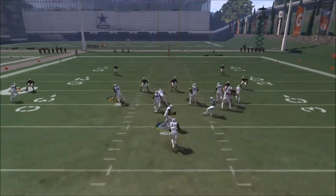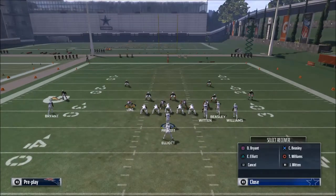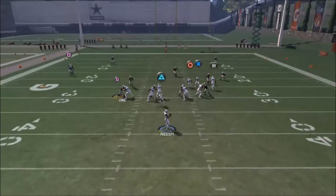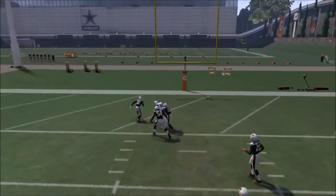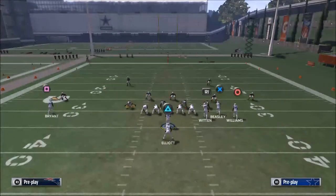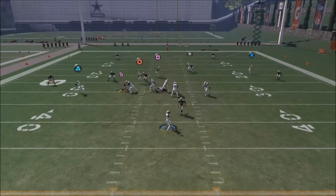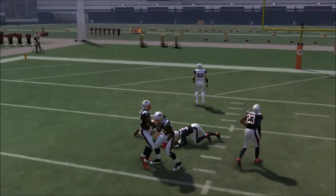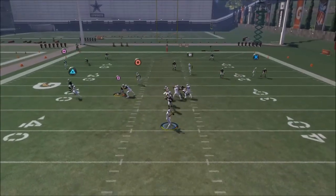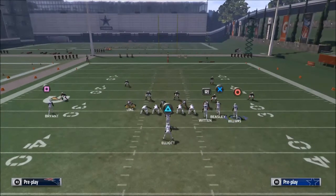The defense is doing a decent job here, but you could also motion Terrence Williams inside. That's one thing you can do to beat this defense. Another thing is to hit him short repeatedly, and eventually you're going to be able to throw a high pass lead up to Jason Witten and sneak it in. What will happen most of the time is they will be user-controlling the middle linebacker — in that scenario, you're going to be able to hit this route a lot of times.